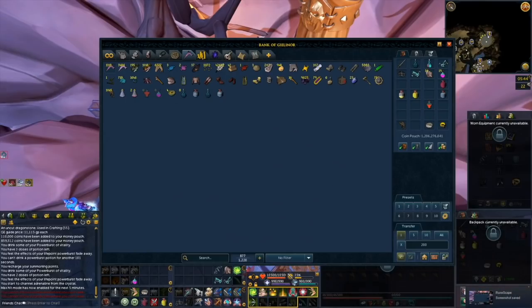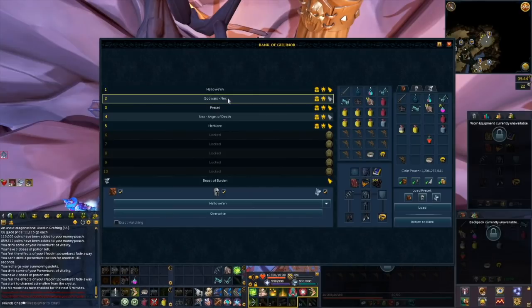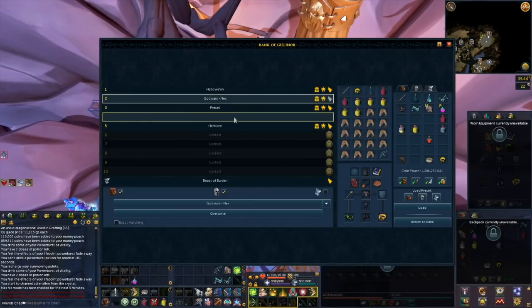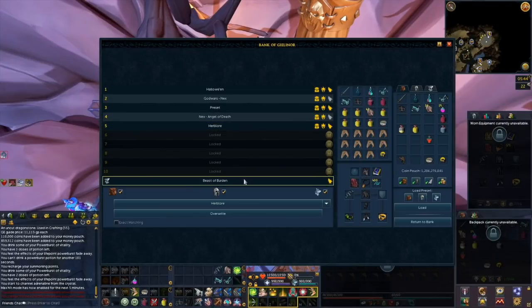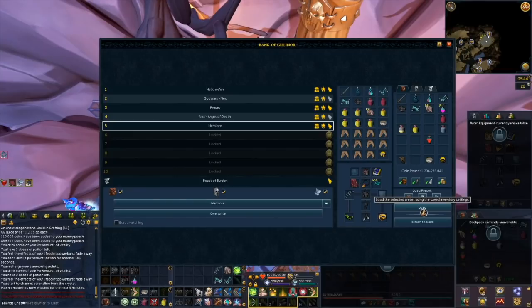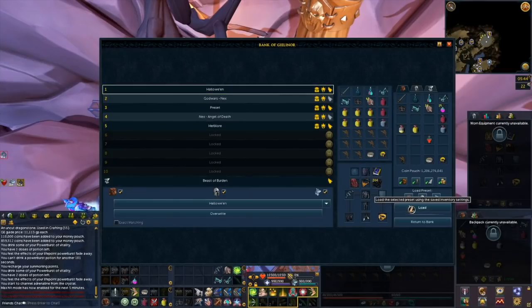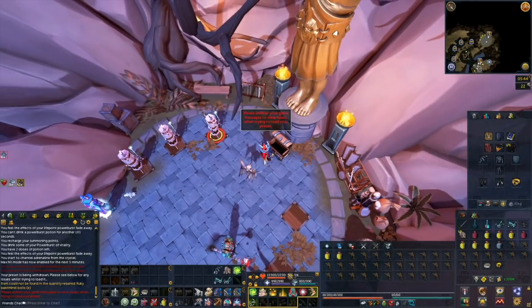The next tip is to make PVM presets. This makes PVMing a lot faster, especially when going back and forth from a boss. I personally like having a few different presets for different combat styles — ranged, magic, and melee setups. When I come back from a boss like Raksha, I can simply load up my preset instead of manually refilling my inventory with food and brews, so definitely make sure you have PVM presets to speed up time between kills.